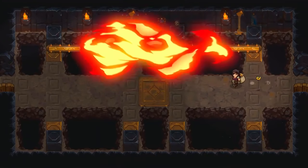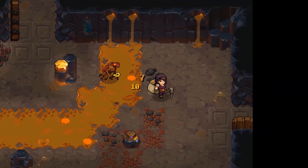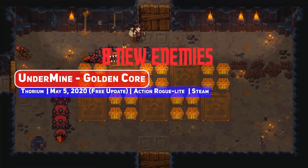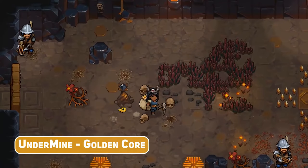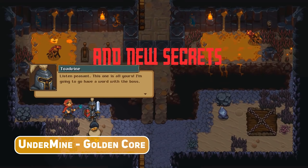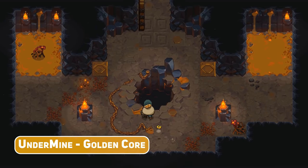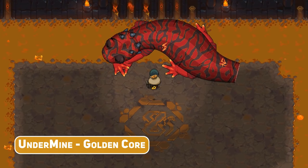One of my favourite in development action roguelites features yet again in another one of these videos with Undermine's Golden Core update, which has you delving into the deepest part of the Undermine, filled with rivers of molten gold, a fire lord boss and new enemies. If you have played this game, you will know how important gold is to the gameplay loop, so I'm excited to delve in with 150 new encounters across all areas, which should significantly vary up the experience.